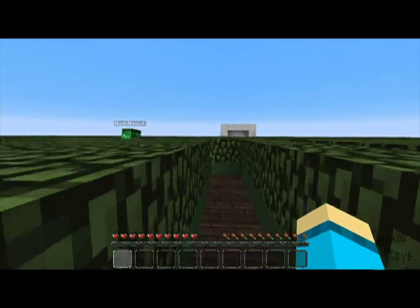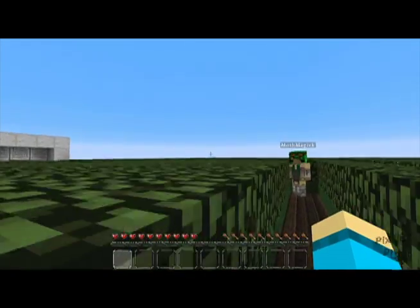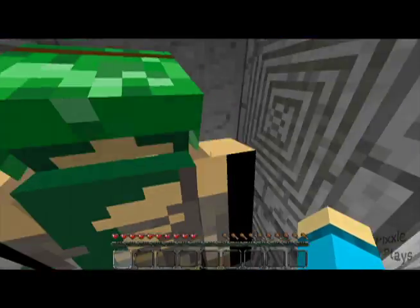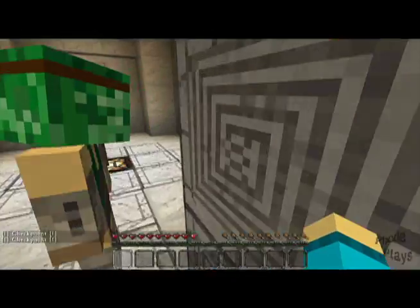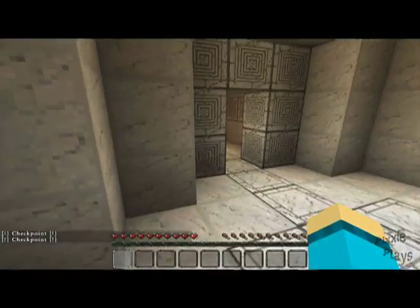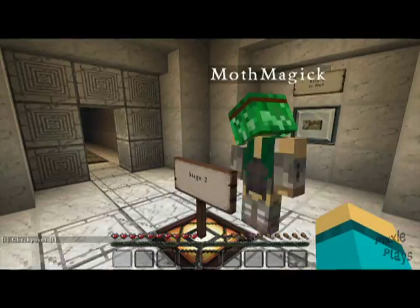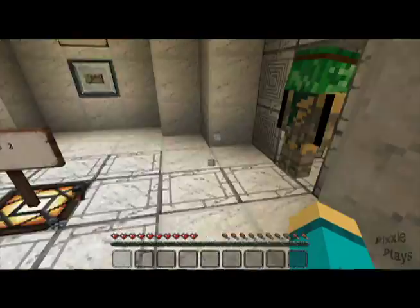We made it! That was quick — well, it was the first stage. Yay! I don't want to fall in the water. All right, we got a checkpoint — Stage Two! Should we go left or right? I don't know — where's the worm to tell us where to go?